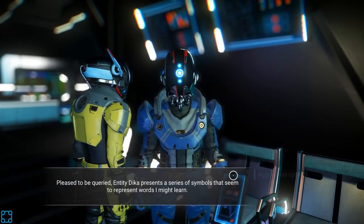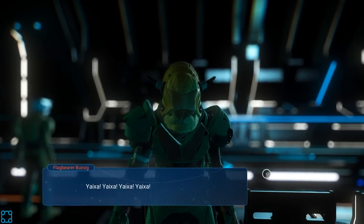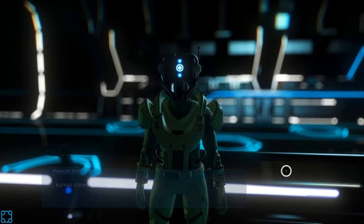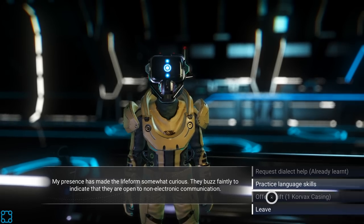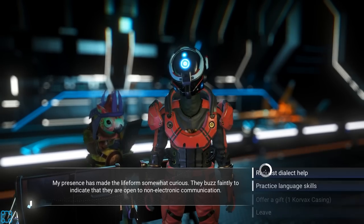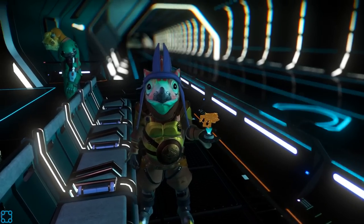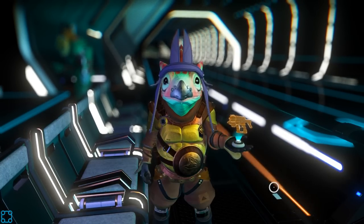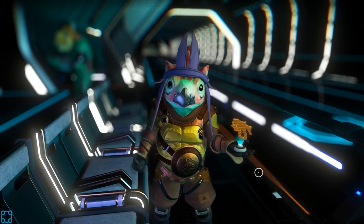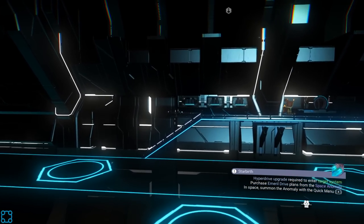I should check if there's any new character customization options. There's another Traveler — I don't care. Let's just utilize this while we're here, it's way better than running around on a planet. I wonder if there's new helmets. There's a Gek — I have a gift for Gek. Offer gift: Gek relic. That increases our Gek standing. We should probably figure out where to get more of those. We learned the word for trade.